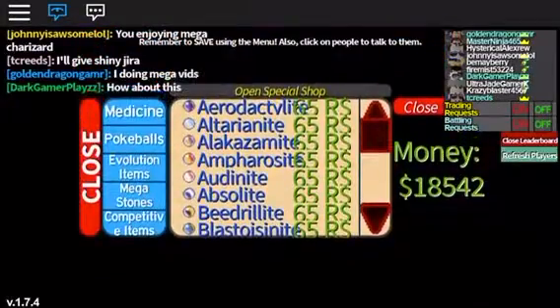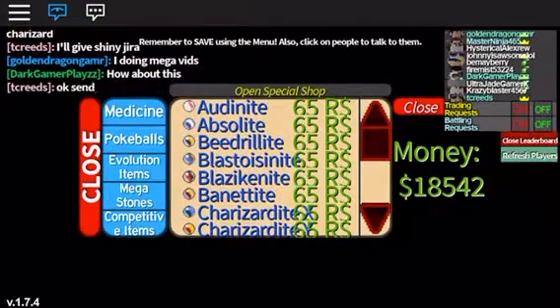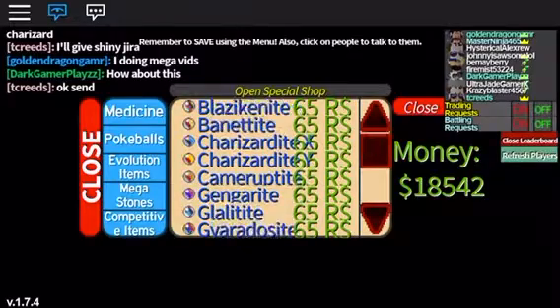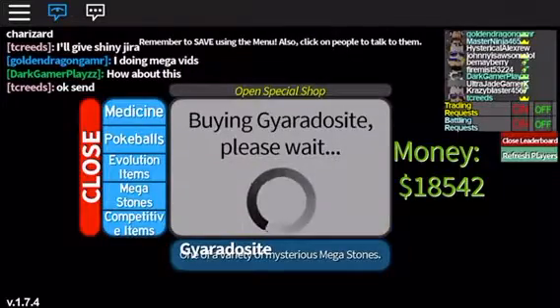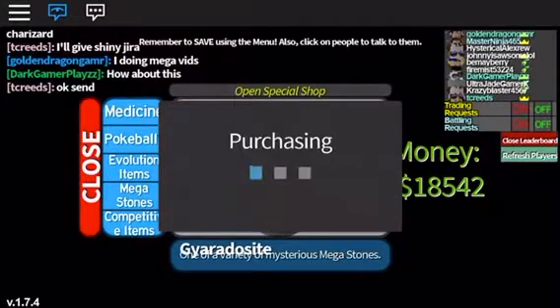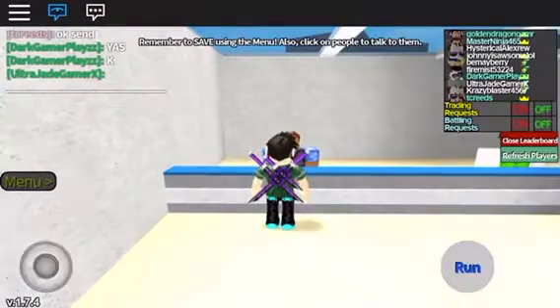I'm going to buy one more stone and that's it. There's probably not going to be a Mega Mewtwo or Mega Rayquaza because that's too much — Mewtwo's already OP. I'm going to buy a Gyaradosite because Mega Gyarados is just too strong. Okay, that's probably the last Mega Stone I'm going to buy for a while.